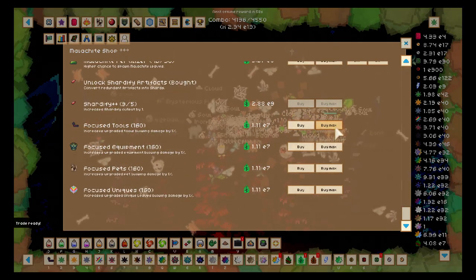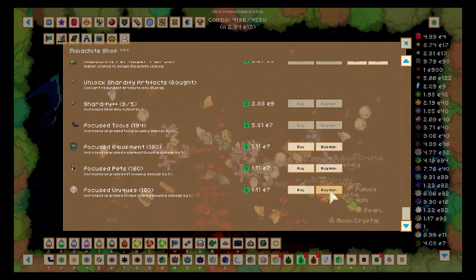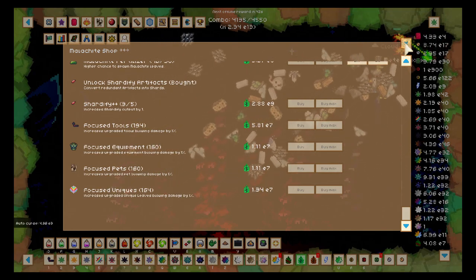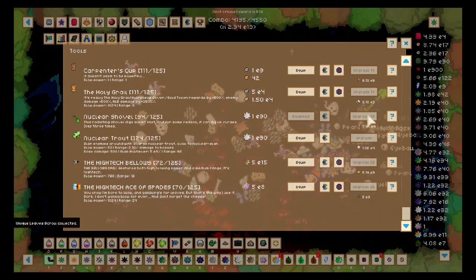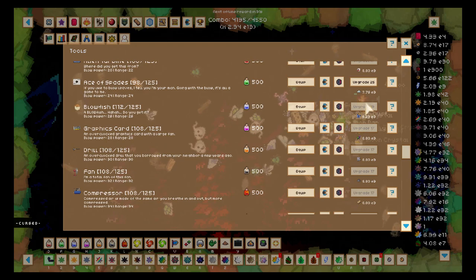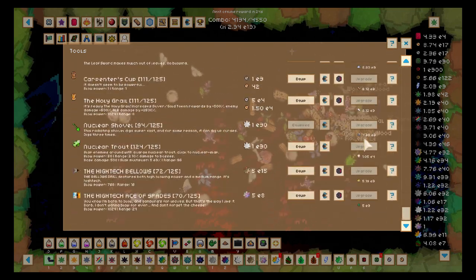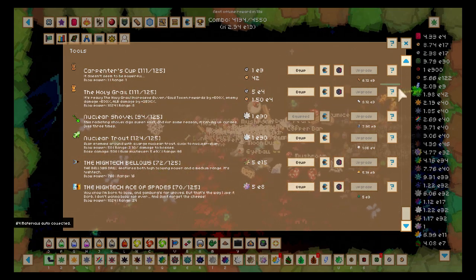Focus tool — we're gonna max this. Big difference; I gained about 34 levels. I chose tools because my tools all contribute to my damage at all times and they're pretty high level — look at my Nuclear Trout: 123, 124, 125. So I'm gonna upgrade whatever I can with the mats I got from the Dark Lady sitting there. It's going to increase our DPS a little bit — that's all I need.